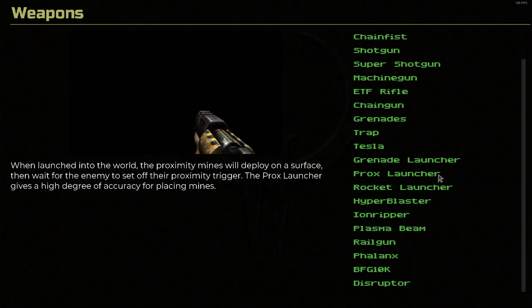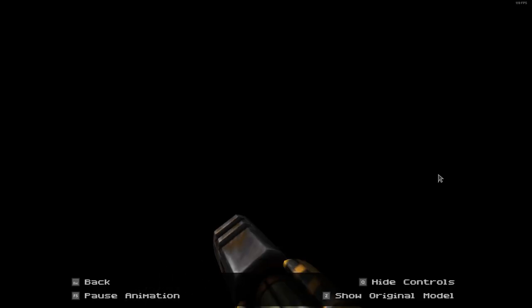The prox launcher. This one was added in a later expansion pack. When launched into the world, the proximity mines deploy on the surface and then wait for the enemy to set off their proximity trigger. The prox launcher gives a high degree of accuracy for placing mines. It's basically the grenade launcher reskinned. Here's the original and the remaster.